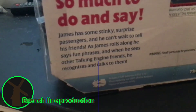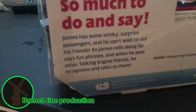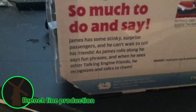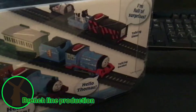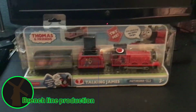James has a stinky surprise for passengers and can't wait to tell his friends. As James rolls along, he says fun phrases, and when he sees the other talking engine friends, he'll recognize and talk to them. Here's Thomas, Gordon, and Diesel on the box, and here's the back, top, and bottom. Let's get this thing open!